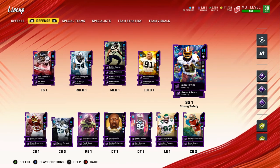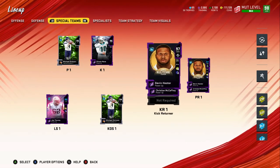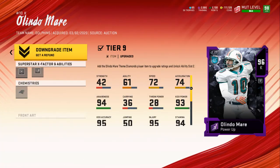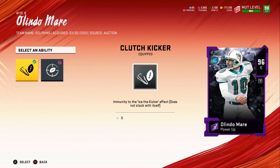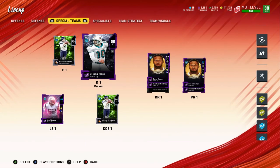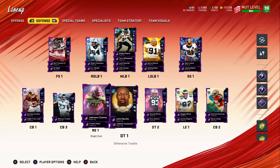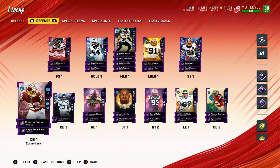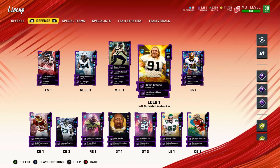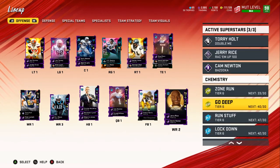One last thing — I have abilities on my kicker. He has Focus Kicker and Clutch, the only two available. Focus Kicker basically allows you to ice any kick you want. These two abilities really do a lot for me in-game.